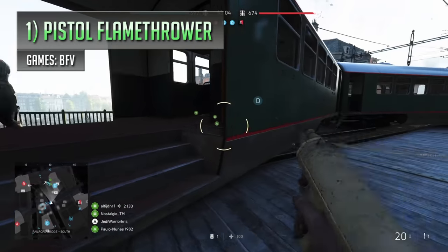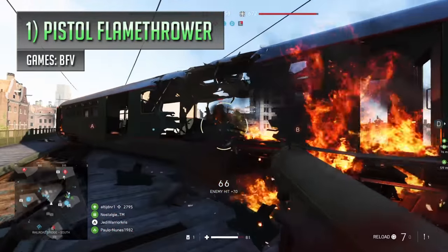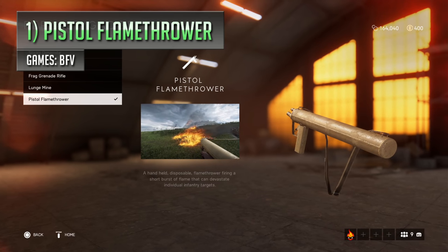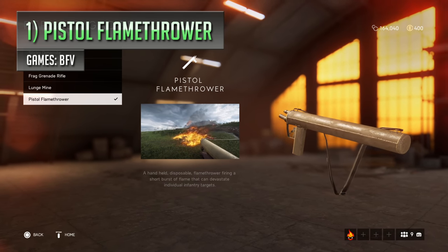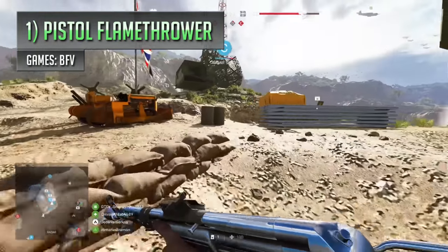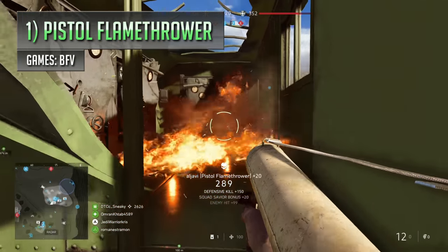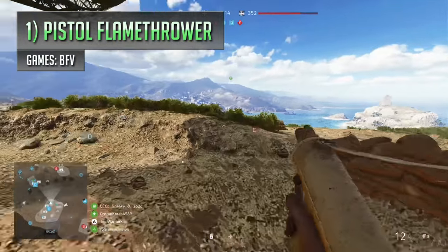My strangest Battlefield gadget simply has to be the pistol flamethrower from Battlefield 5. As the name implies, this thing is pretty much a tiny handheld flamethrower, capable of barbecuing its victims if they stray too close by. It sort of resembles a pistol because of its shape, kind of looking a bit like the Welrod with a strap, but unlike a pistol, the bit that looks like the barrel is actually held backwards, facing the guy using it rather than it pointing outwards. It's not very often you get the opportunity to use flamethrower type weapons in the Battlefield games, as whenever you do, they're normally restricted to battle pickups and vehicles. So being able to equip this little fire starter onto your assault class loadout and use it to burn people whenever the opportunity arises is a little bit out of the ordinary.